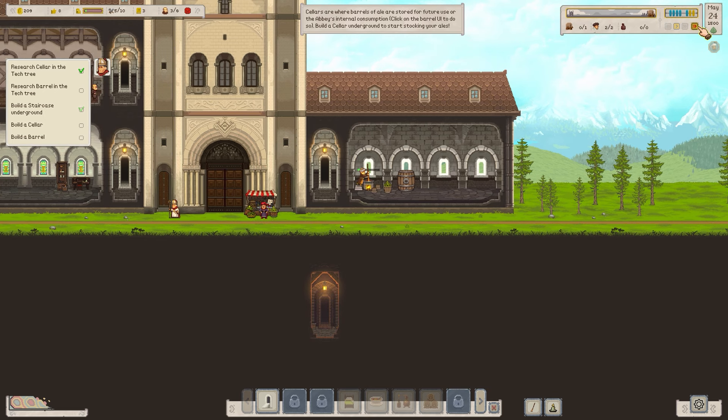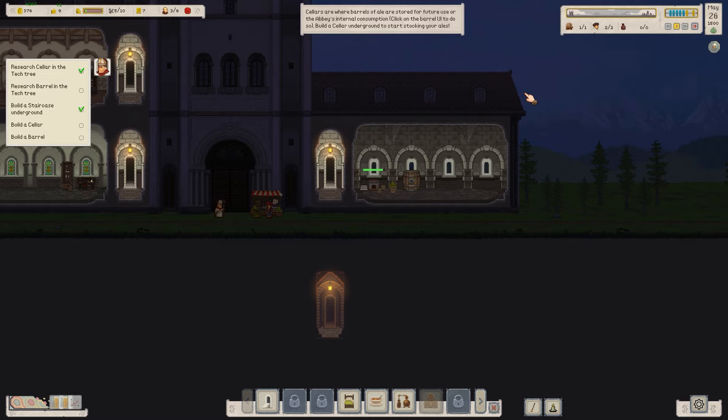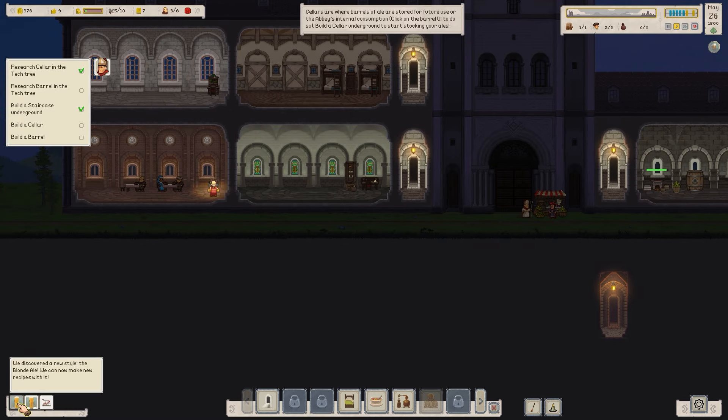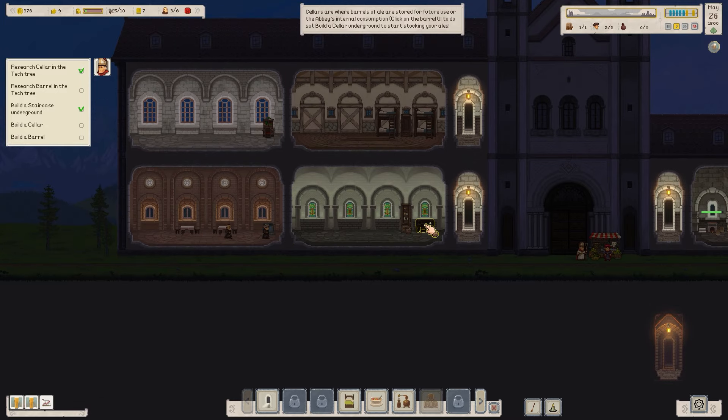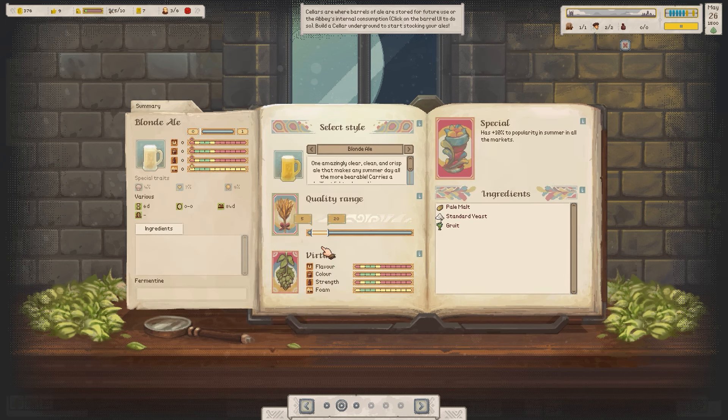We can open this now and go for a cellar — that is now unlocked. The seller is going to go underground. Does it have to go underground? One would assume it has to, but we'll try. We've discovered a new style — the blonde ale — and we can now make new recipes with it.